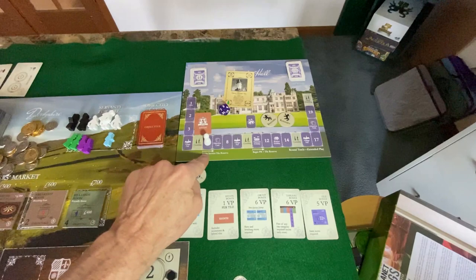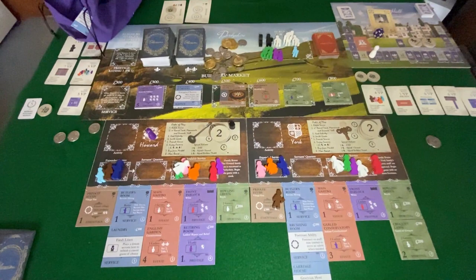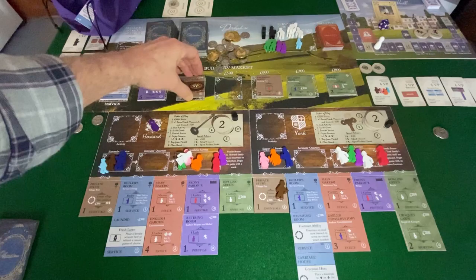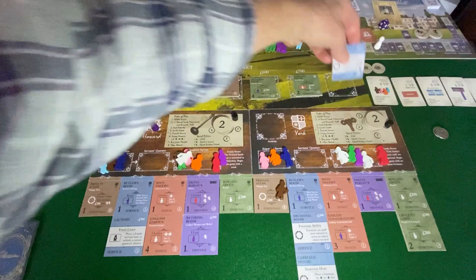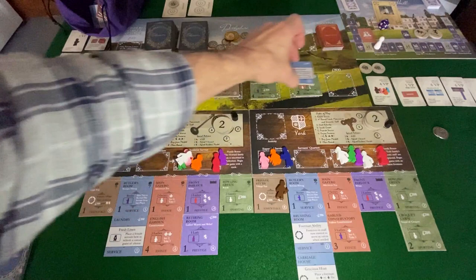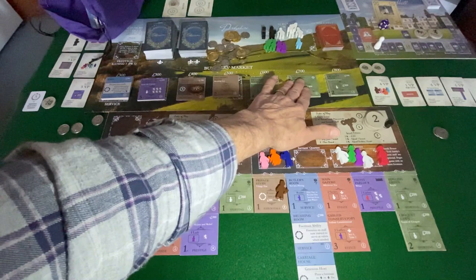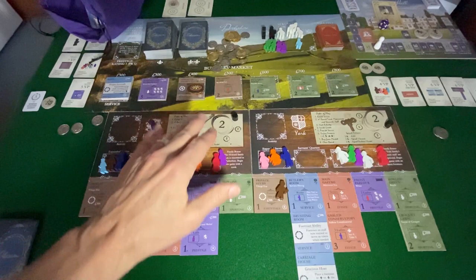We go to the tile reserve and see how it functions. Any service tile goes to the service tile reserve — it slides down, we reach in and get a barn. The service tile reserve is active. The barn goes down, we reach in again and get another croquet lawn. So we've got a lot of money tiles out here, which is a good thing for an extended play game — you don't want to be short on sources of money.